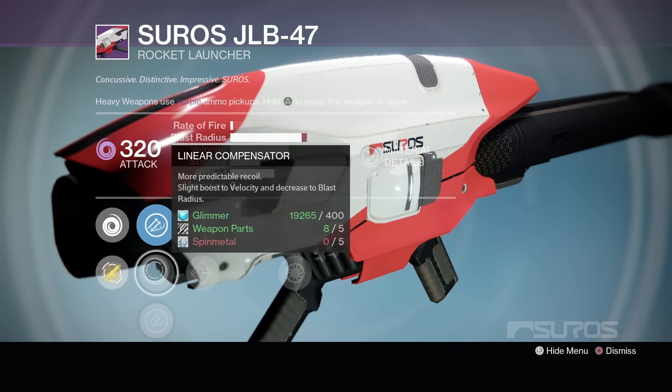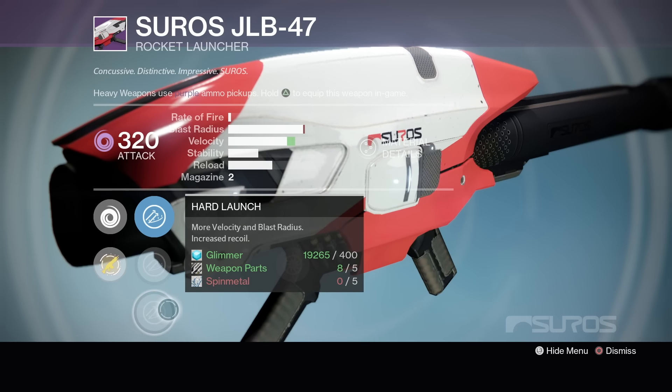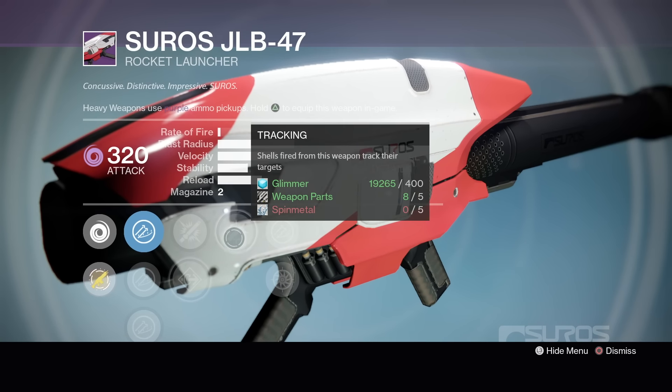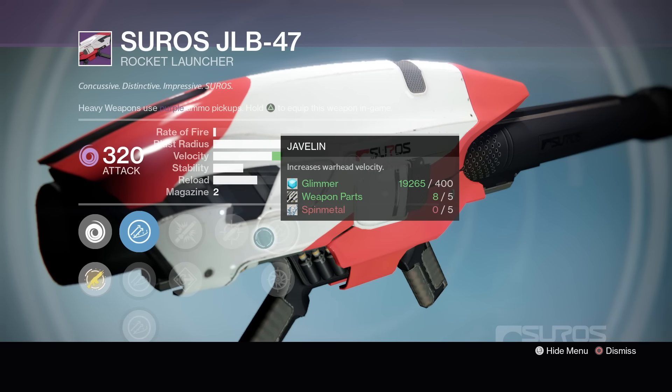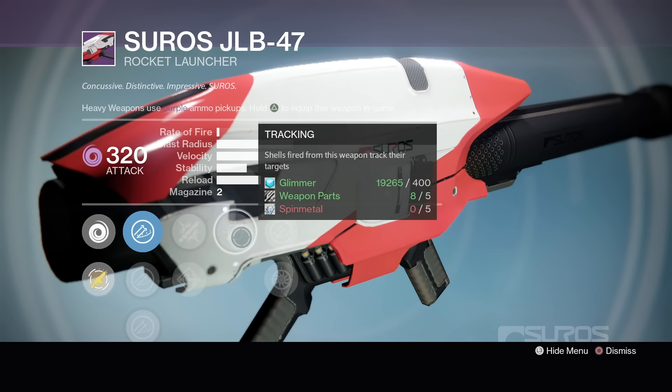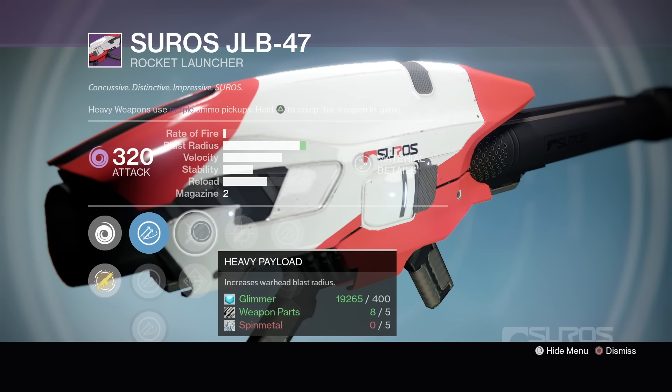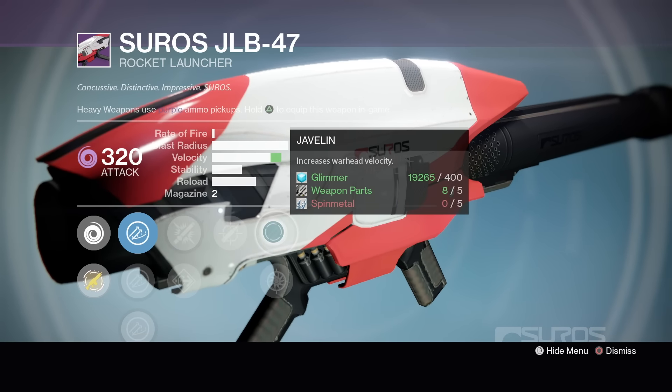So let's look at this one here. Aggressive Launch, Linear Compensator, Hard Launch — Hard Launch in my opinion is very similar to Warhead Veneers. Heavy Payload — I like that. Flared Magwell, Tracking, Javelin. This is pretty good for PvE. Look at how high the blast radius is, fires a little bit slow. It's Void, and this week the Nightfall is Void. So I'm kind of liking that middle one right there.